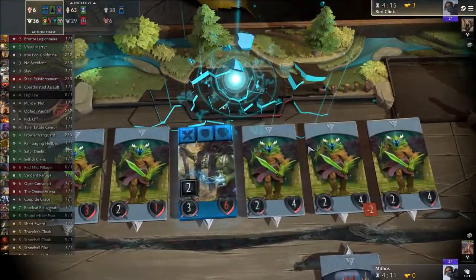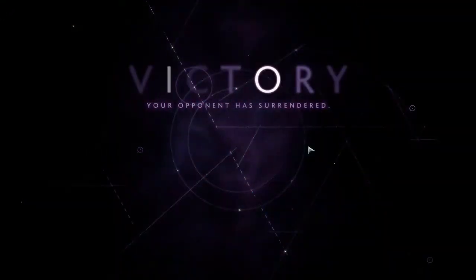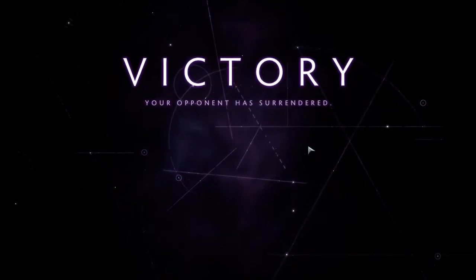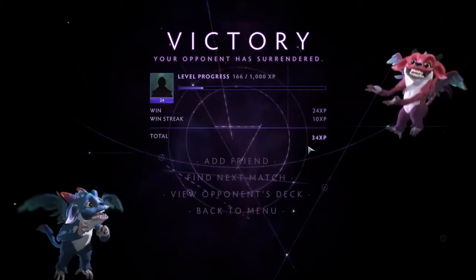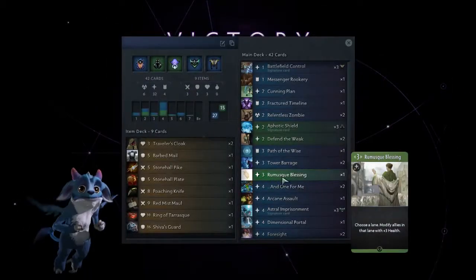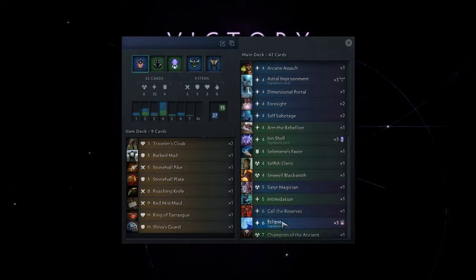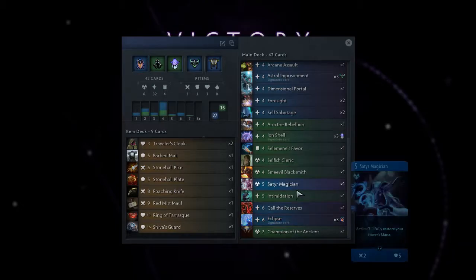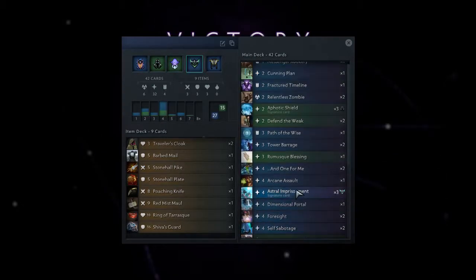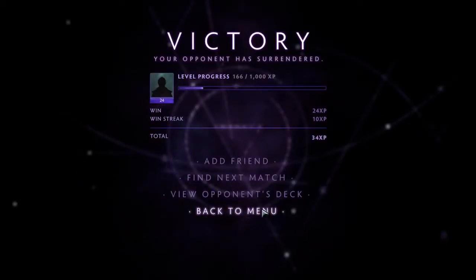There were a lot of good draws I could get there. I think it was his mistake trying to save the lane with like 6 HP left instead of the middle lane that had like 15. His Eclipse on the last lane was also not very powerful — I think if he saved that for the first lane he would have been a lot stronger. Okay, GG, well played. Trust scoring 48, nice.